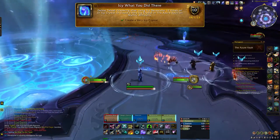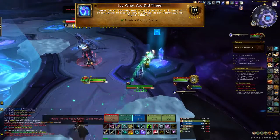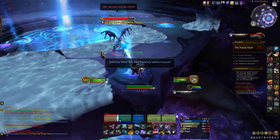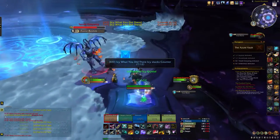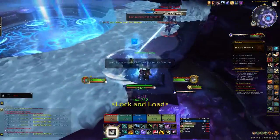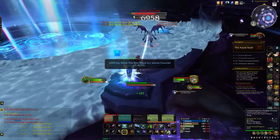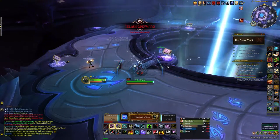The next achievement is I See What You Did Here — defeat Talash Greywing after using Icy Devastator 12 times on an Icy Crystal to create a Very Icy Crystal in the Azure Vault on Mythic difficulty. Bring the boss over to the Icy Crystal in the room. Just let the boss do its ability a couple of times there — I think it ticks for four, so about three times. We just kept the boss near the crystal and let it do its abilities until the Icy Crystal became the Very Icy Crystal, then defeated the boss. A higher gear level makes all these achievements a lot easier, but do still avoid the mechanics.